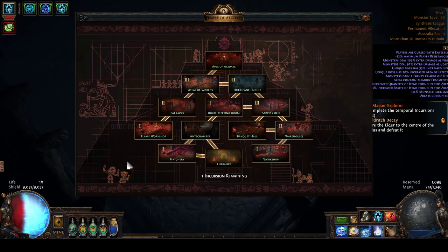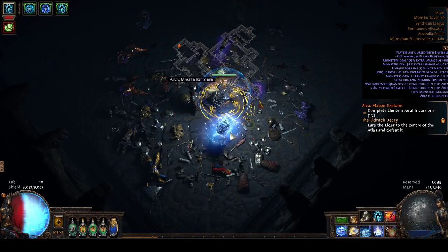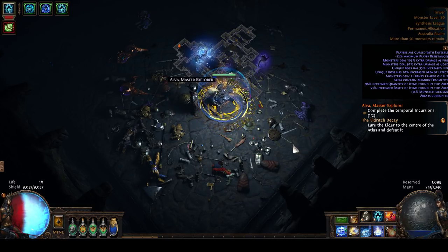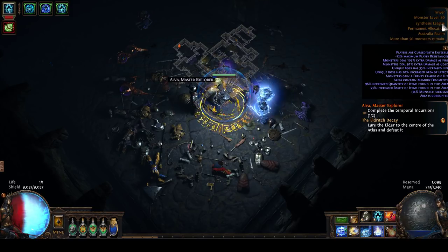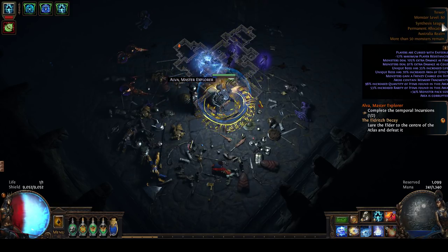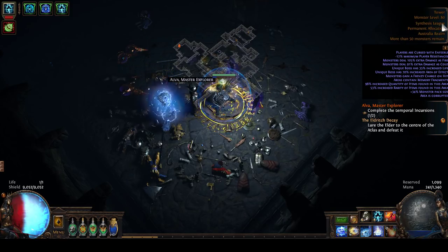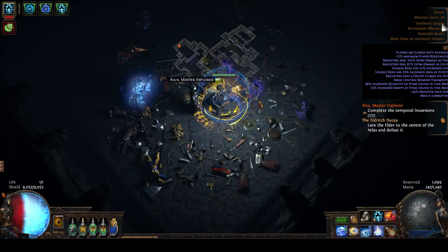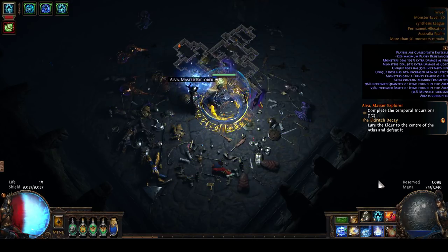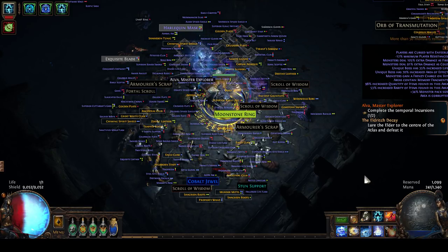The Temple's zone level will be based upon the levels at which you do Elva's incursions inside maps. The actual formula is that it averages all 11 incursions and then adds 10 to that - that is the monster level, unless that exceeds the highest zone you did an incursion in, in which case it will just equal the highest zone. In practice this almost always means your Temple level will equal the highest zone you did an incursion in. Also look at all that loot - nothing particularly good there, but you will get huge piles of stuff dropping when you finish one of these incursions because you kill so many monsters so quickly.